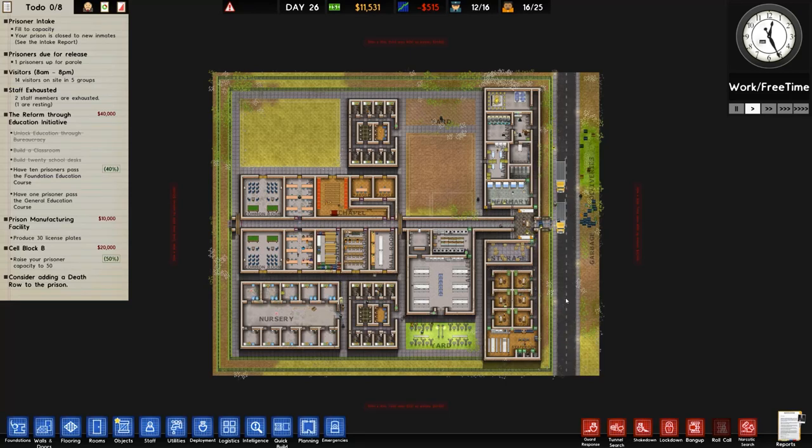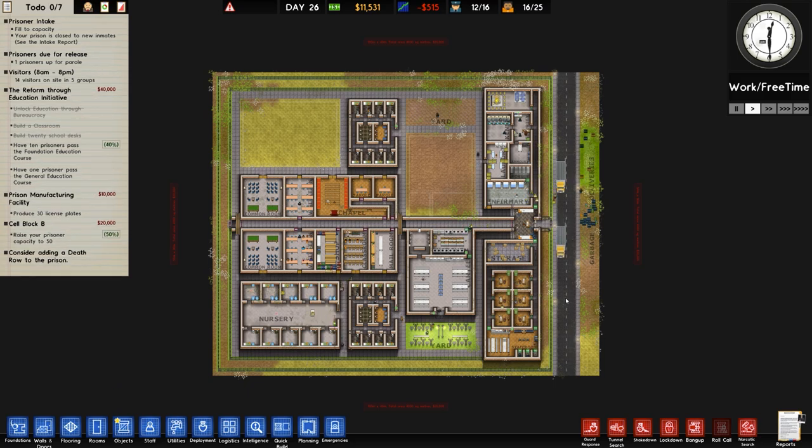Generic greetings and welcome back once again to Prison Architect. Today's beverage is a very nice hearty and warming Bovril, very nice indeed.